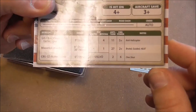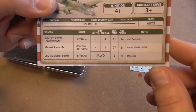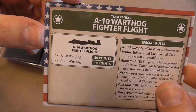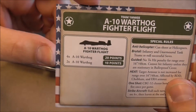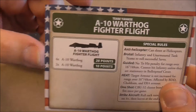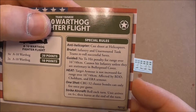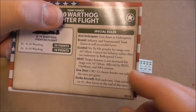Cluster bombs only shoot once — in a bomb run, one-shot weapon. On the back side we have the points: ten points for two A-10s. They are not cheap, but a good tank hunter. We have the anti-helicopter rule and all the other special rules listed here.